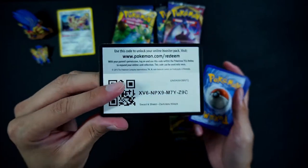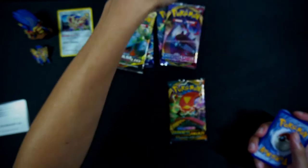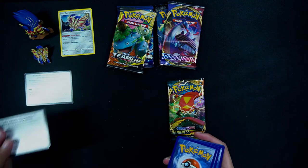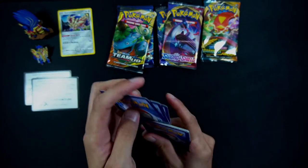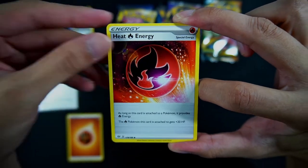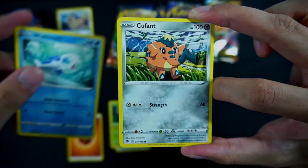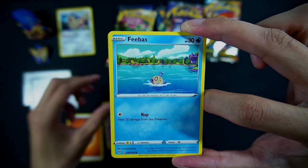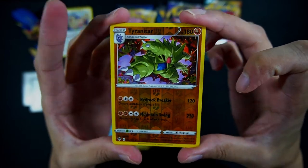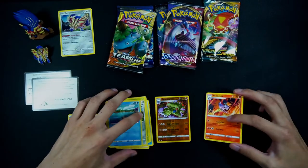I actually just opened the elite trainer box before this, so opening this pack feels a lot different from the elite trainer box packs — just a small little detail I noticed. So we're starting off with a Fighting Energy, Heat Energy, a Relicanth, Zuelos, Rowlet, Wishiwashi, Cufant, Sinistea, Phoebas — just lost in the middle of a lake, poor guy. A Tyranitar reverse — I believe this is our second one, very nice one to get. And we have a Volcarona non-holo. Very nice.